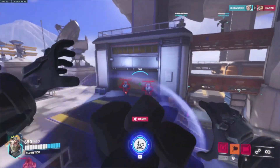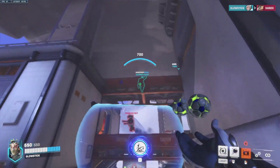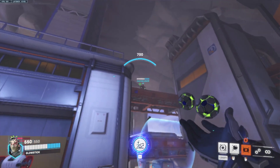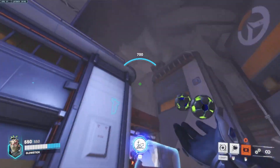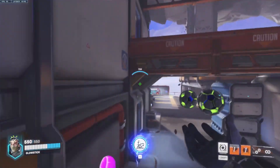Now the most complicated way you can use rock is if you see someone ulting, you can stun them out of it. If someone's diving your supports — imagine this dancing Sigma is a Winston and he's jumping in on you. If you can predict his jump, you can just be like: I don't want you to dive me — boom, rock, you're out of the way.